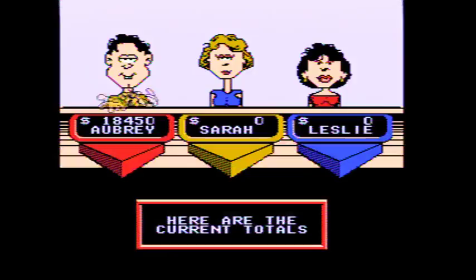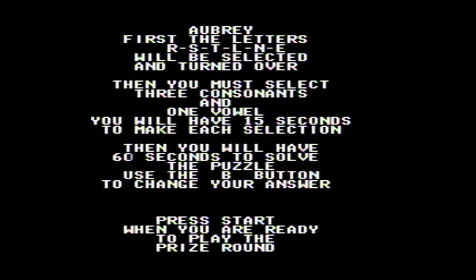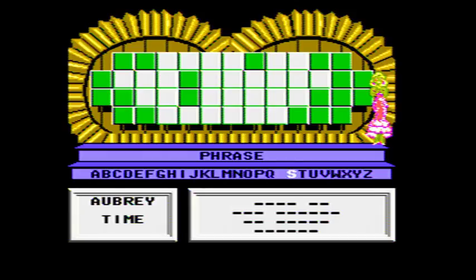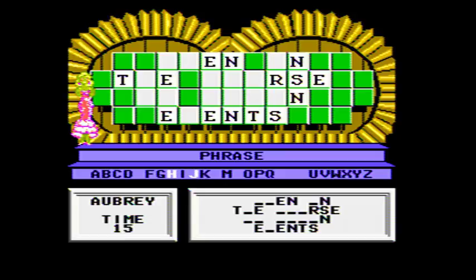Bonus round time. A lot of letters — get them up there, Vanna. Alright, now three more consonants and a vowel. H. C. M. And a U. When in the course of human events.